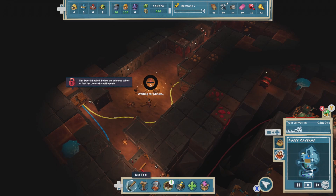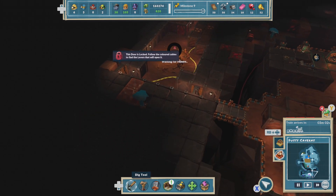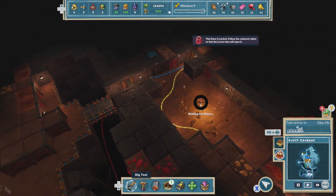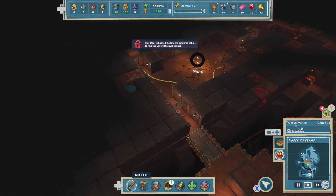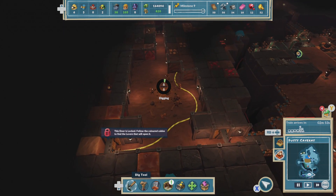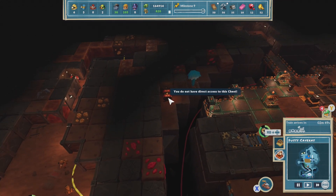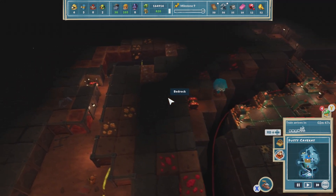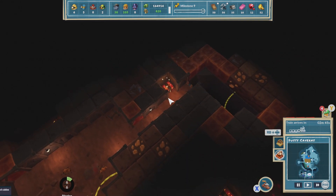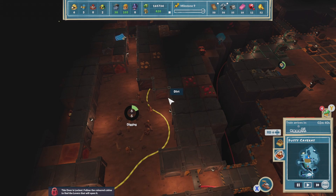Waiting for the miners. There we go. Now you'll see that there's another door here with more lines going out, and we need to explore more to unlock that. Then I think we are able to go further down in the mines. We need access to be able to open that, but we can open this one here, which is good. This is going to take a little while.